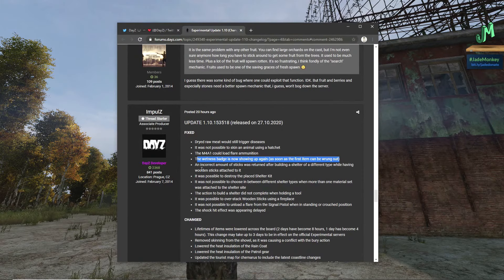The incorrect amount of sticks was returned after building a shelter of a different type while having wooden sticks attached. It was possible to destroy the placed shelter kit — I didn't know you could do that. It was not possible to choose between different shelter types when more than one material set was attached to the shelter site — I think we did run into that by accident. That makes sense, cool that they fixed it.